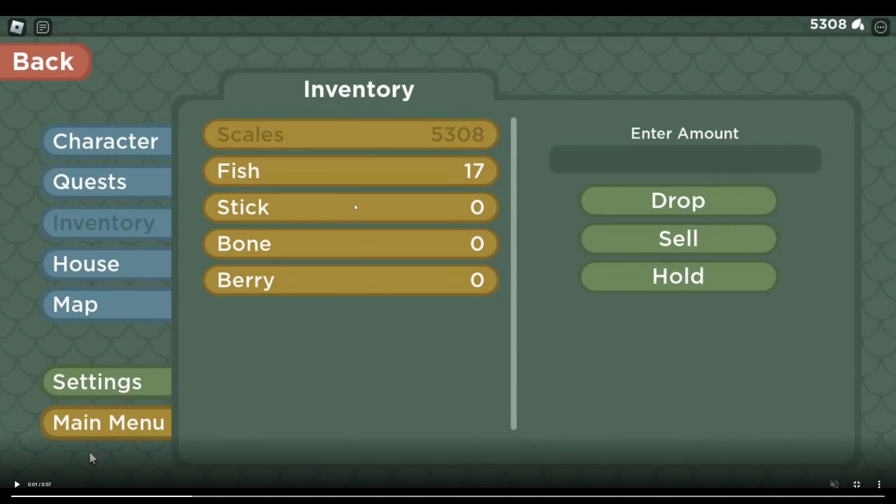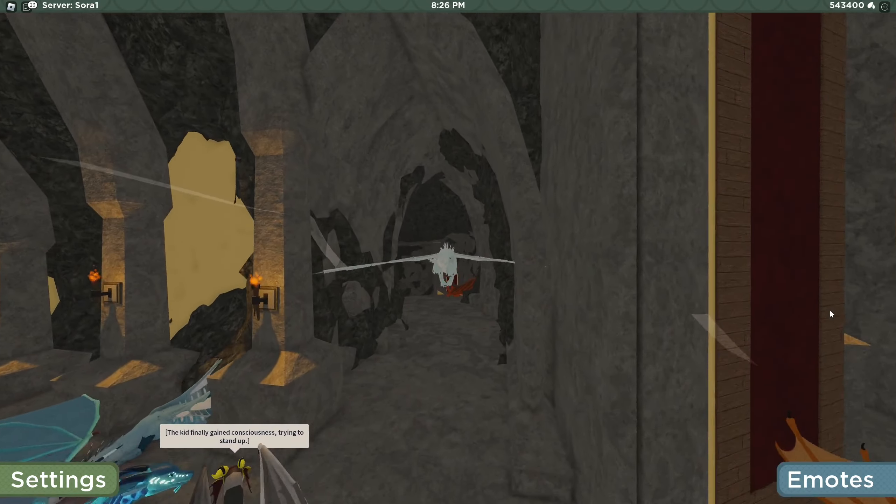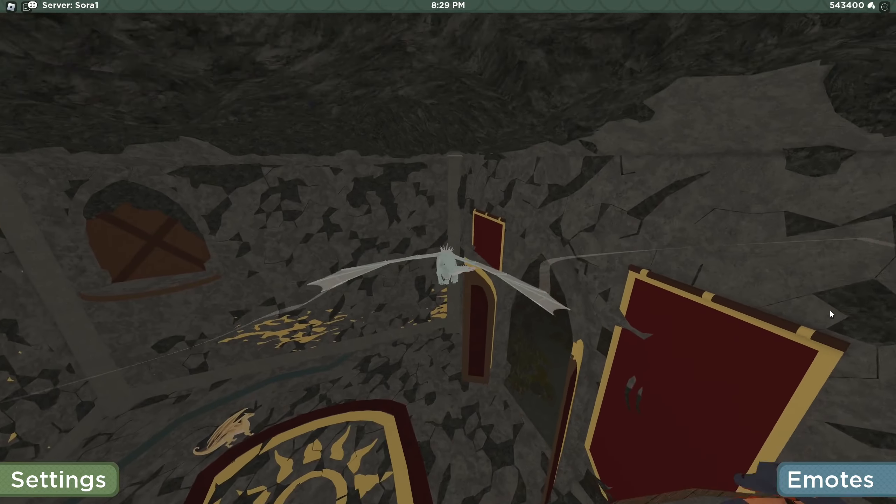In this first video we have a much more advanced menu. We have our character, quest, inventory, house, map, and then settings and the main menu. This is a big expansion on what we've seen originally. Obviously none of this has been added yet — it's just a development video.